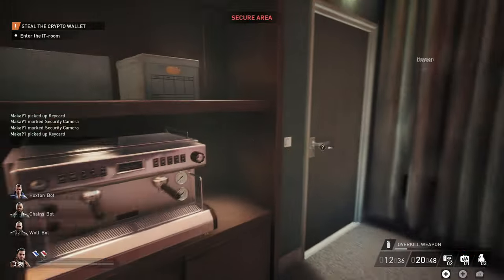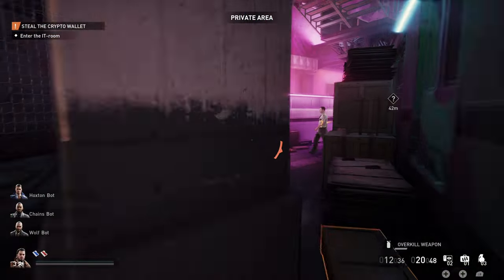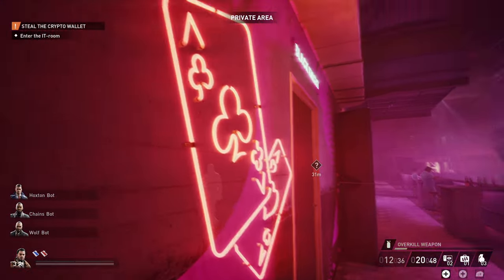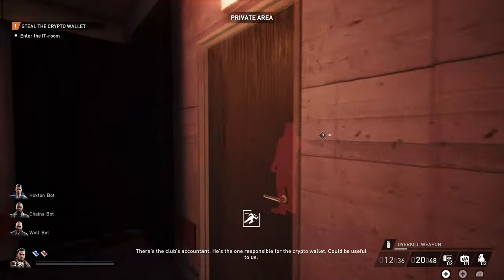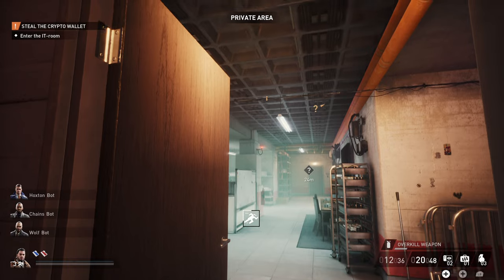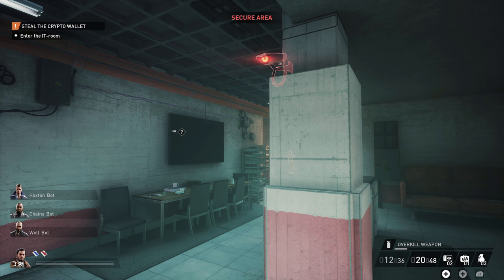We can now head over to the IT room since we can finally gain access. You can get super lucky and have the IT room spawn basically directly under you, which just means going through the grate in the staircase. For me, I had to make my way almost all the way across the bottom floor. There's also a bouncer that guards the door nearest the IT room — you want to avoid him at all costs, as he basically functions like a guard. For me, the route was through a little side gambling area, through a kind of kitchen, watching out for the camera, then using the red keycard to gain access into the IT room.